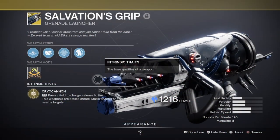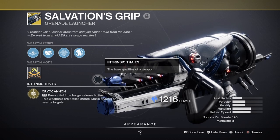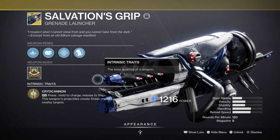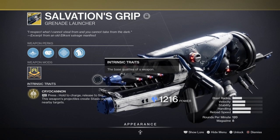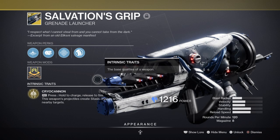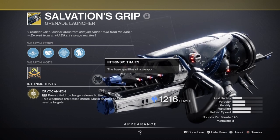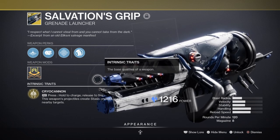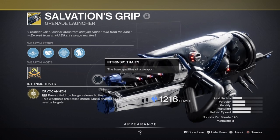For heavy, I've chosen to use the Salvation's Grip grenade launcher to aid in boosting grenade energy synchronisation via the Whisper of Shards fragment. The weapon is great for grenade energy feedback via the Whisper fragment but not so great against bosses. However, it can stunlock them every time crystals are destroyed, which works really well when combined with Whisper of Fissures, and it serves as a great backup when things don't go your way. So it has multiple purposes built in — how you use it is really down to you.